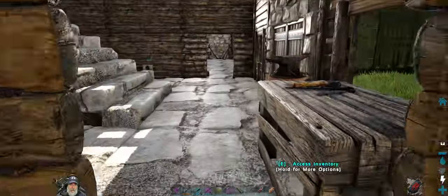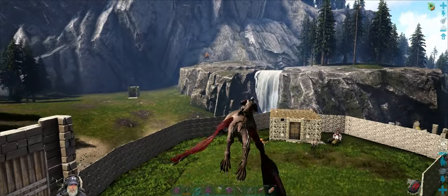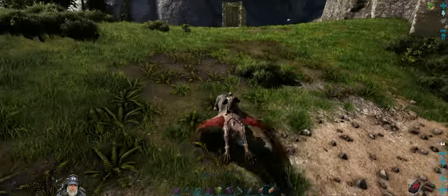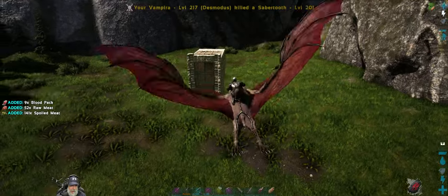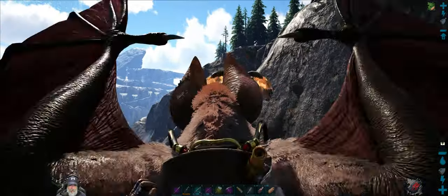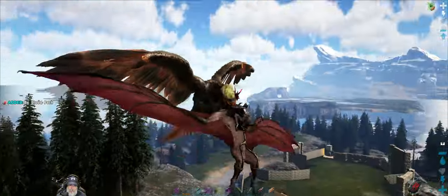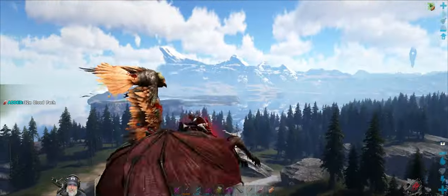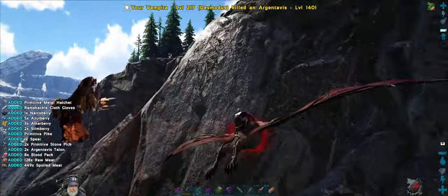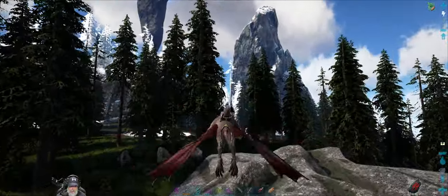Alright, let's jump on Vampira — not sure if it's pronounced Vampira or Vampira. Hey, look — a sabertooth down here. I'm still on the lookout for a male level 150 rex; that was a 140. I've got a 150 female, so once we get the 150 male we'll have a breeding pair. Let's head on over to that cave and go investigate it.